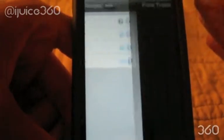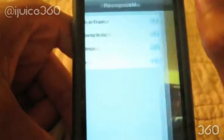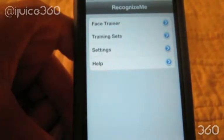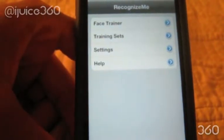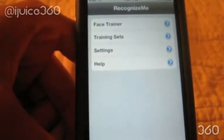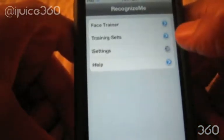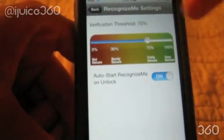Once you go inside the app there's a Face Trainer — it's just going to recognize your face, take a first scan, and then take a few shots of your face so that it recognizes who you are. Training sets does pretty much the same thing, and then there's settings.